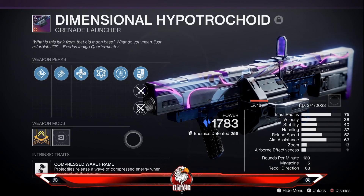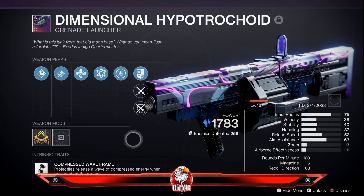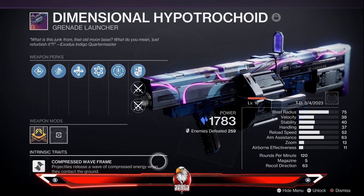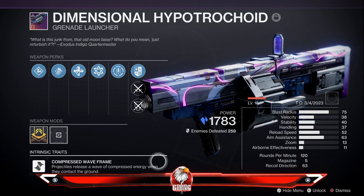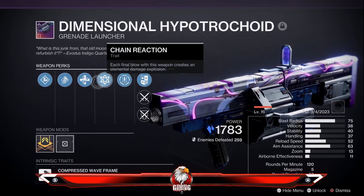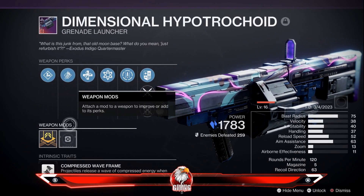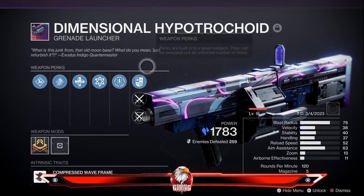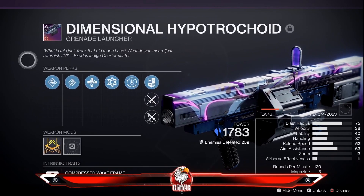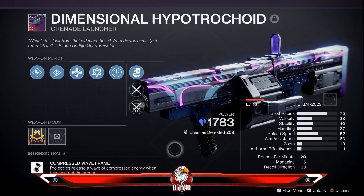Today we're talking about Dimensional Hypertrophy — we're just going to call it Dimensional. This is the first heavy waveframe grenade launcher that is Stasis in Destiny. It is craftable, and it's also unique for being both a heavy waveframe and a Stasis weapon.